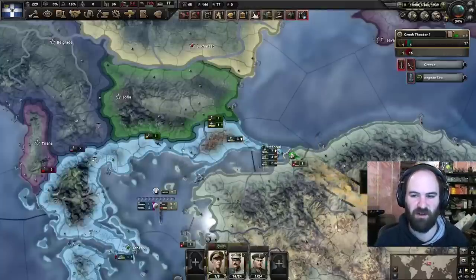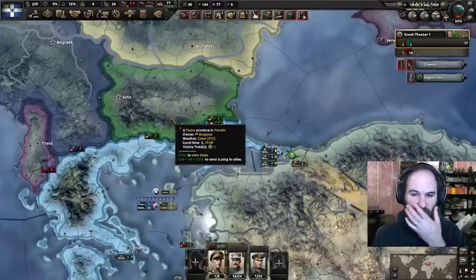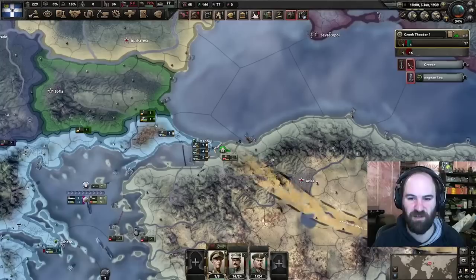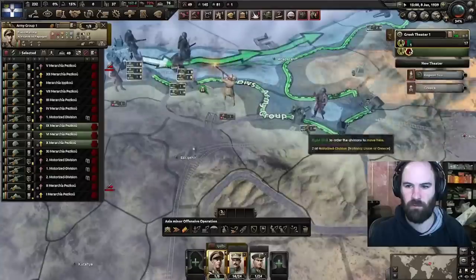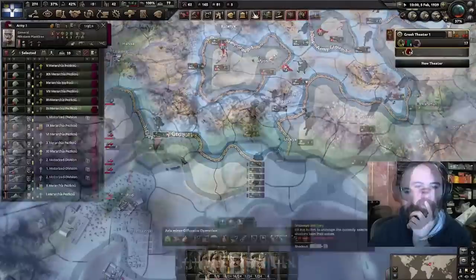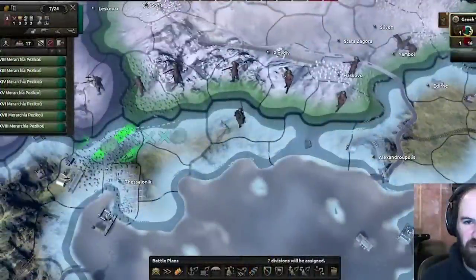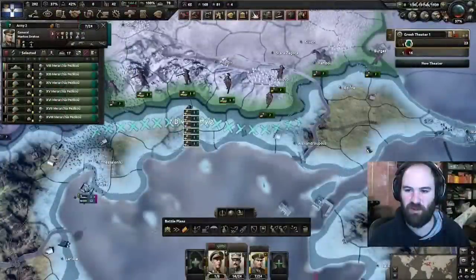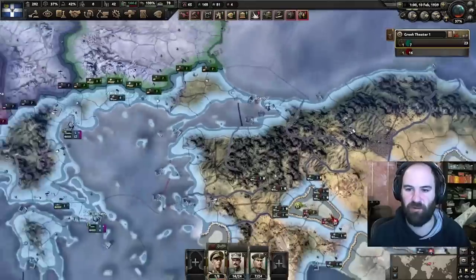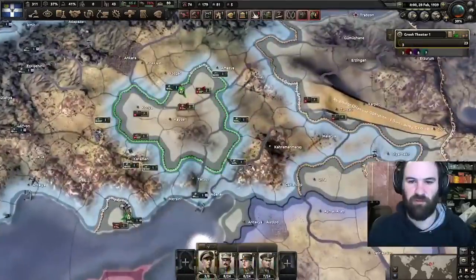We're going to pump out some more infantry here and hopefully hold the line while our troops file back in from Turkey so we can then capitulate the Bulgarians. If we cap Turkey before we declare war on Bulgaria, Bulgaria will get guaranteed — and we do not want that to happen. I'm going to dump some troops up here and just do a fallback line like this. I think it's okay if they take a certain area. We're at 97% so we don't want to take anything more.